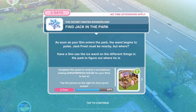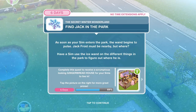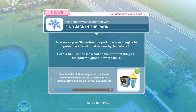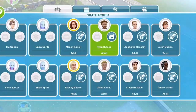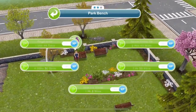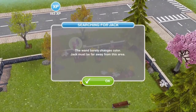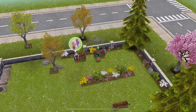Now find Jack in the park. As soon as your Sim enters the park, the wand begins to pulse - Jack Frost must be nearby! Have a Sim use the ice wand on different things in the park to figure out where he is. Click on the bench - use ice wand, 1 hour 8 minutes. The wand barely changes colour, Jack must be far from there.